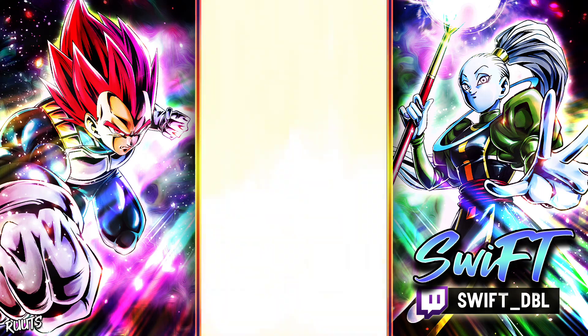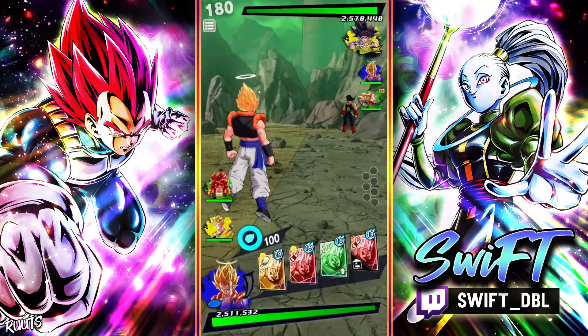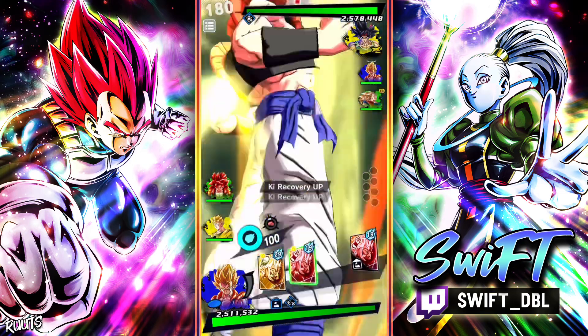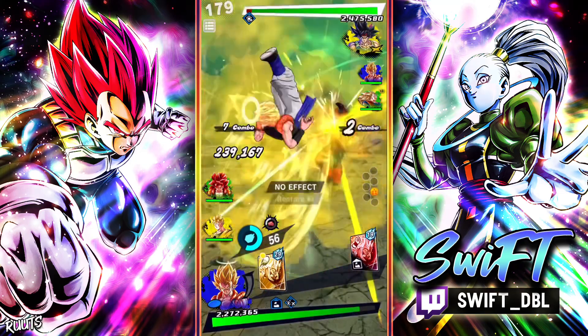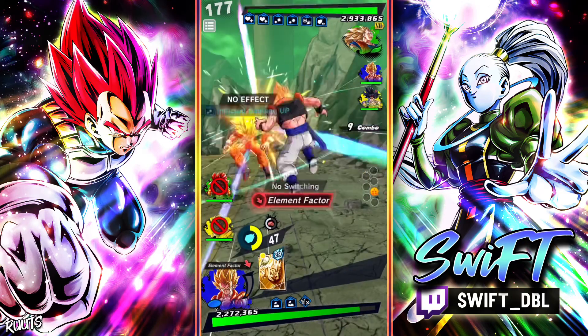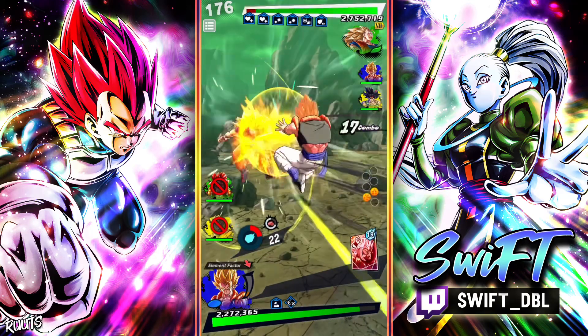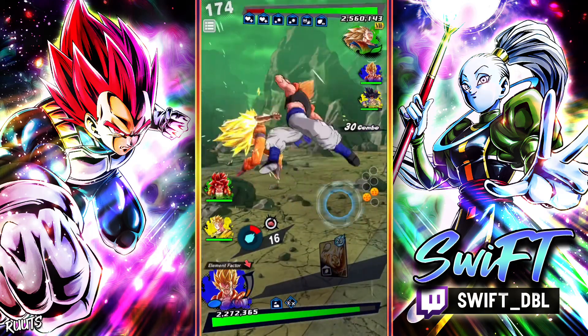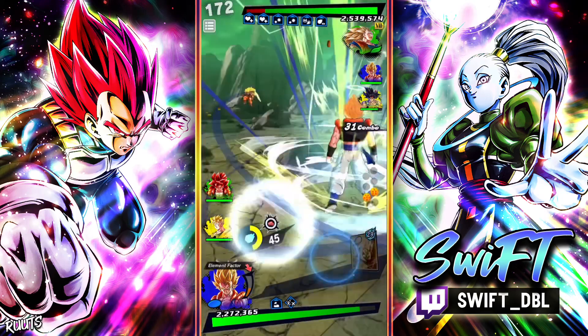Alright, we got another pretty stacked team here. I think this guy had like a 14 star Ultra Gogeta as well, so we'll see how this goes. I'll take some free damage — I am definitely cool with some free damage. I'm not gonna complain. I don't think I'm gonna have enough to fill up my gauge. Almost.